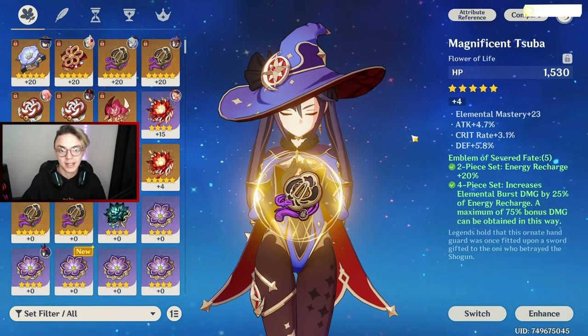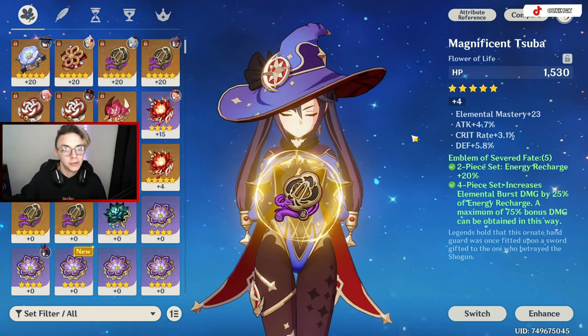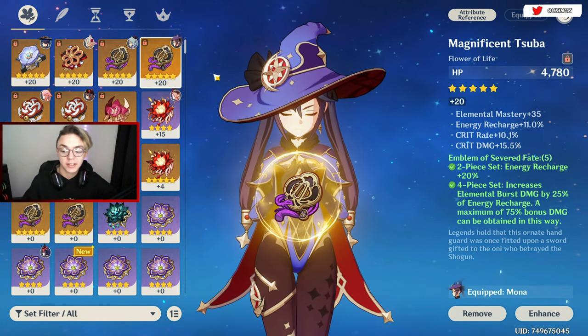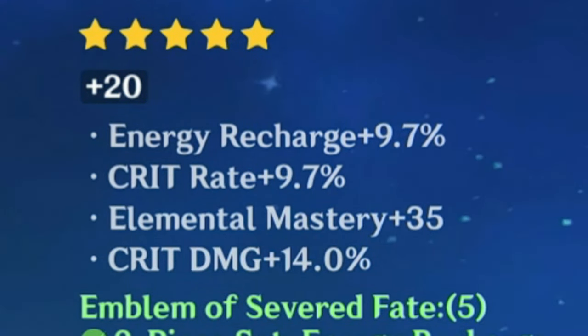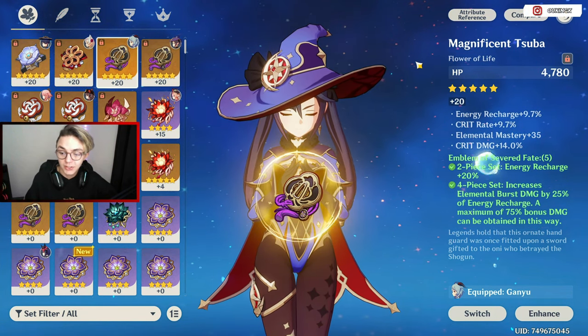These substats, as well as the main stats outside of the flower and feather, are completely random RNG and you don't know what you're going to get. Furthermore, the gains you can produce within these substats are also completely RNG. If you manage to obtain an artifact with 7% crit damage and the rest are kind of bad substats, when leveling it up there's no guarantee that crit damage is going to increase. As you can see comparing the flowers on Ganyu and Mona, despite being the same set, the substat values differ — so the amount these stats increase by is also completely RNG, and the only way to find out is by leveling them up.